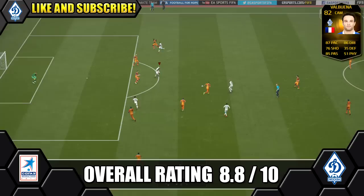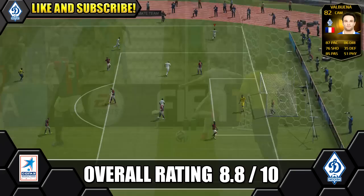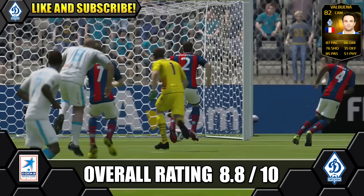There are better options though — Team of the Season Miromenko for a Russian League CAM is the better option. But if this had come before Team of the Season it would be majorly recommended. It is worth a shout in a Russian League team if you fancy Valbuena — it was enjoyable to use, especially with that dribbling.